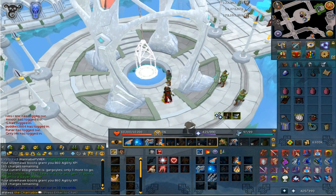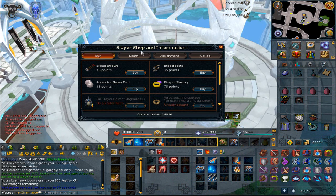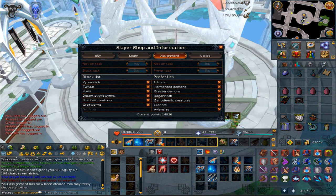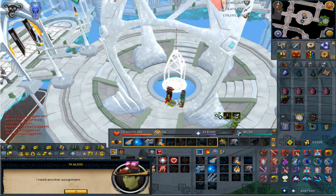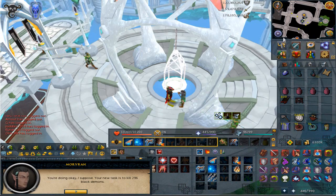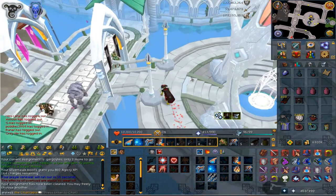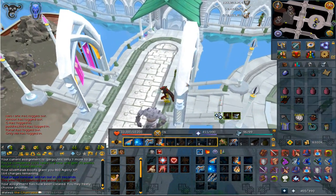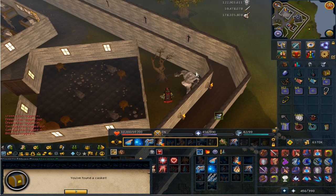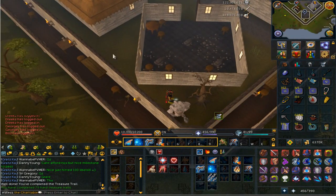Back at Morvran - we get water fiends. That is definitely going on a cancel, we'll try again and get black demons. Yeah I'll do black demons, but first we've got the hard clue scroll. Here we go with the casket - we get a gilded kite shield, not too bad. Clue number 79. Off to black demons.